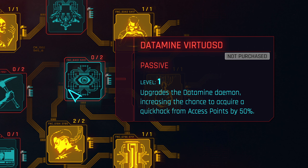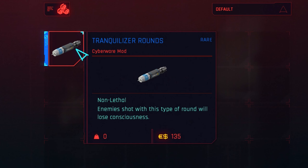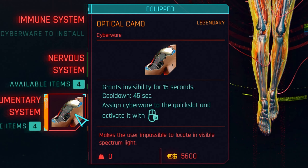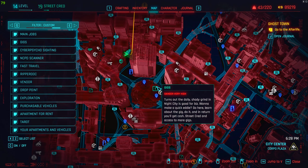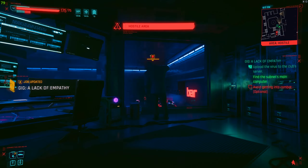First, you want to get the Datamined Virtuoso perk in the Intelligence tree. I would also highly recommend installing the Projectile Launch System with a tranquil round — you can get them right here at this vendor. Getting Optical Camo will also help you out, and that's it for setup. To unlock the gig where you get the quick hacks, you need to do one other gig for Dino first, but don't worry — if you've got double jump, it's incredibly easy.